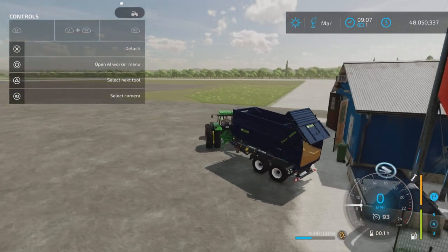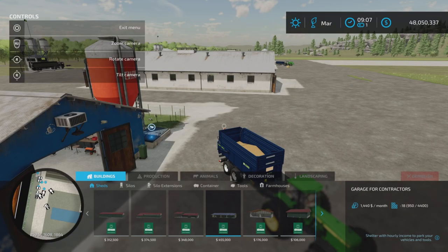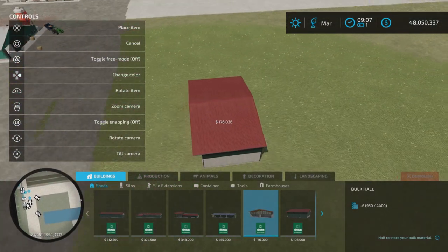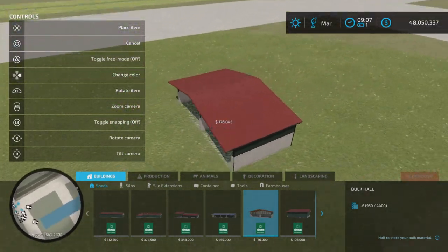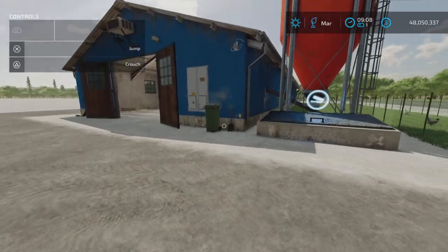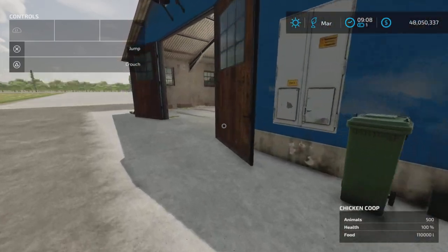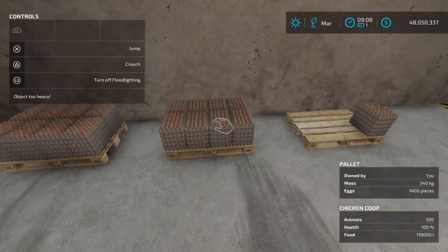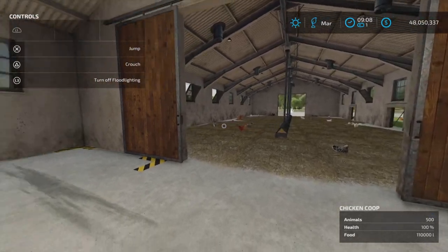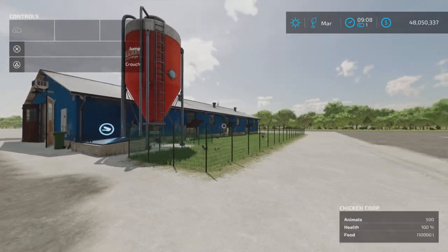If you're having trouble putting food in, something might be blocking it. Did you use toggle free mode to place it? When you place anything down you can press Triangle, and if the ground is uneven and you place this in toggle free mode, the trigger area might end up underground and won't work — just a little tip. Eggs are produced here — look, we have eggs.